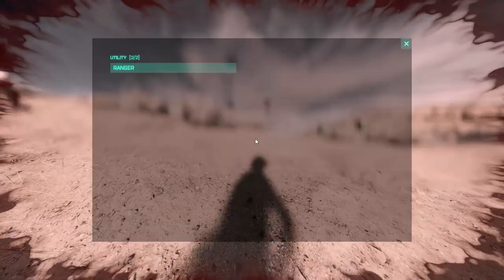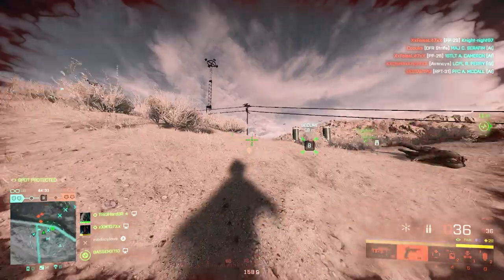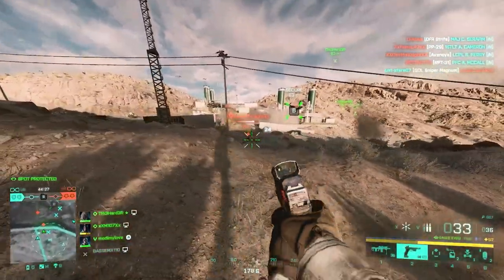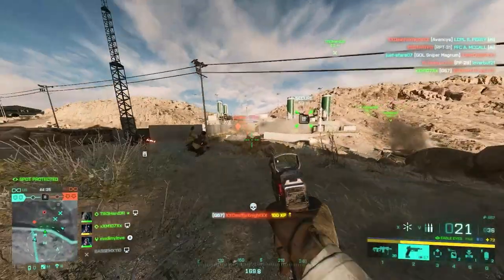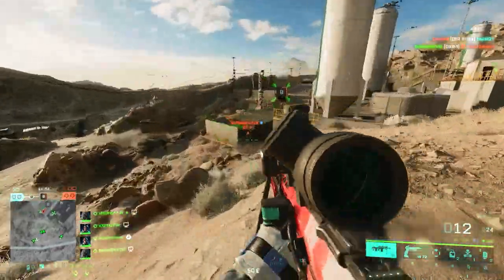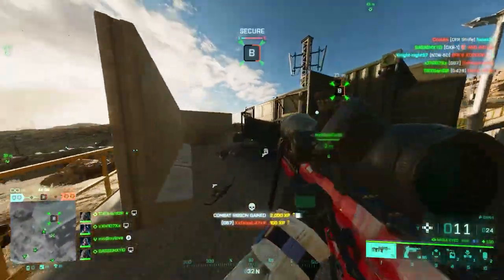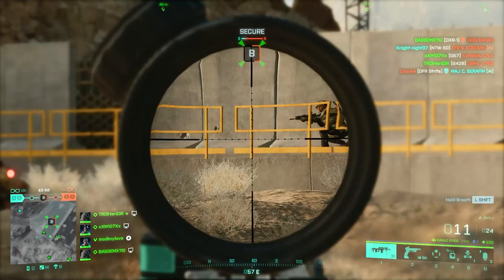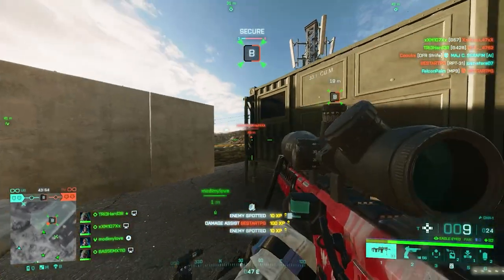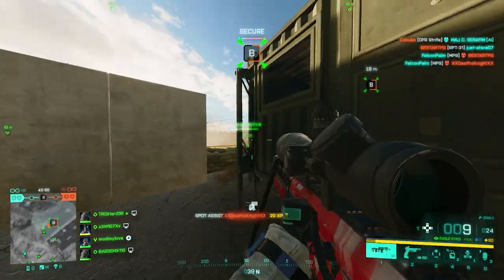Welcome back. Today we're doing a comparison between the sniper rifles in Battlefield 2042, taking a look at their TTK and ranking them based off of that. TTK stands for time to kill — it's a solid indicator to compare weapons and see how fast they can kill an enemy. For sniper rifles it matters, not as much as other weapon classes like assault rifles or SMGs, but it definitely plays a role.